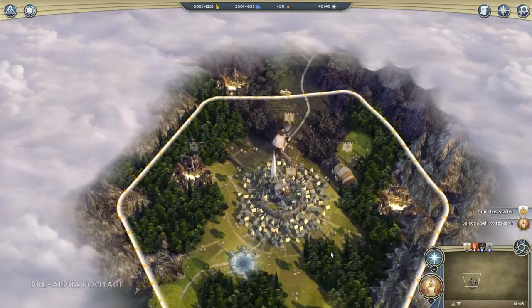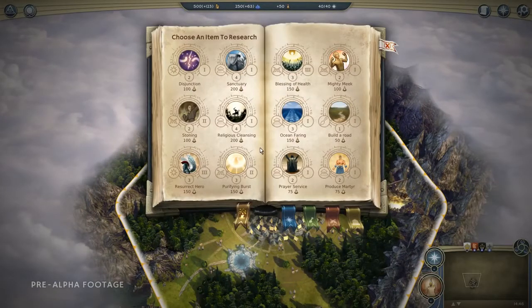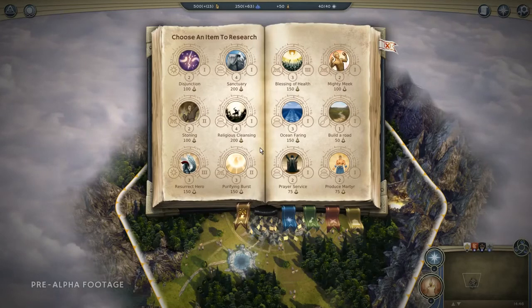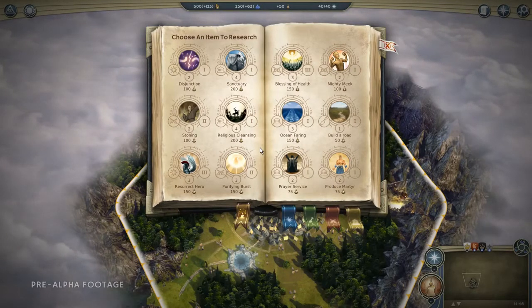The first thing we're going to want to do is choose a research path to take. In Age of Wonders 3, each player has a main class which defines their style of gameplay. A theocrat is a sort of priest, so his main focus is inspiring his people to wage holy war against his enemies. The skill we're going to choose to research will be Purifying Burst.